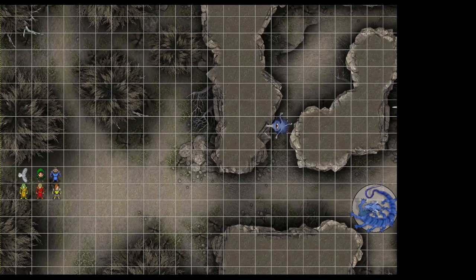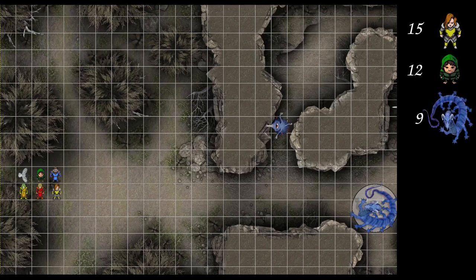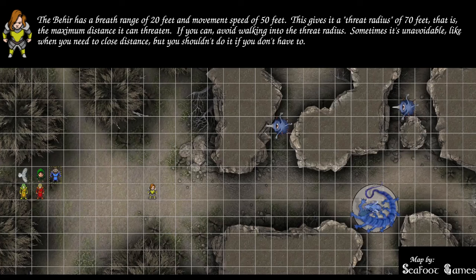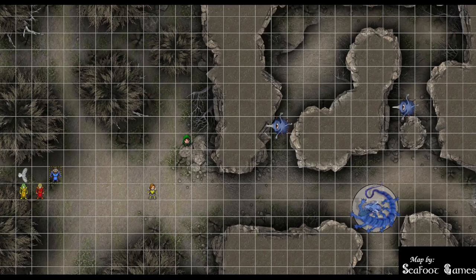Go ahead and roll initiative. Fighter comes in at 15. Rogue at 12.5. Behir at 9. Wizard at 7. Owl at 5. Cleric at 2. Fighter kicks off — moving to the cave mouth and dodging to draw fire off the wizard. Rogue moves to the rock northeast of the fighter using a Dash action, then takes a Hide action for a 23 — minimum is 25, so not quite hidden.